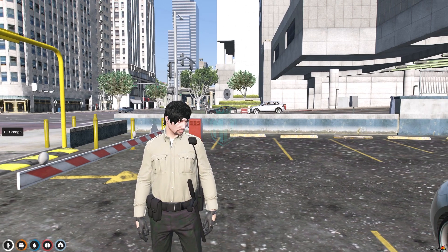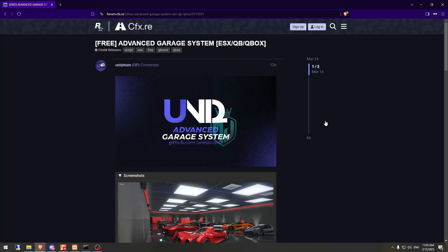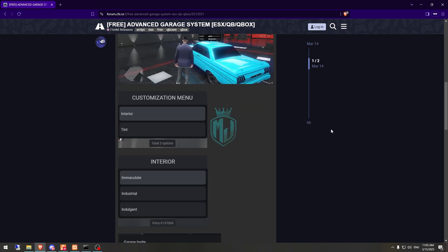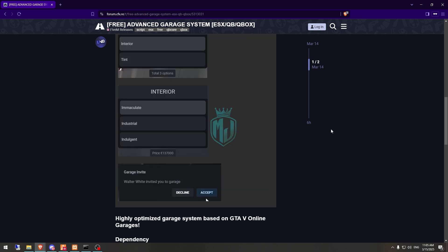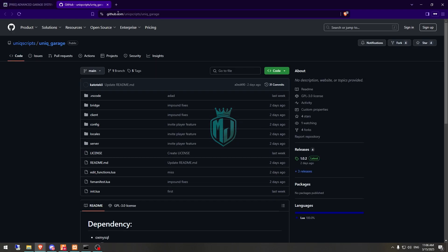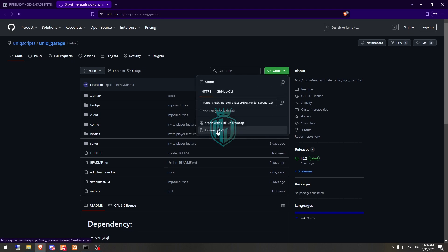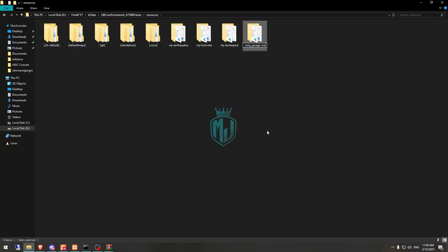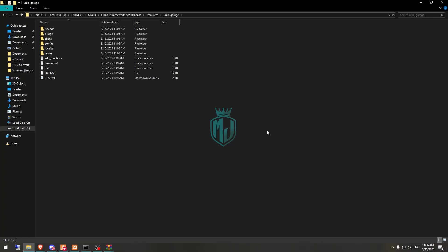You need to just go there first. Right here we have our script. You will get to see this type of garage system. To get it, go to the GitHub profile and download it. After downloading, simply open it and extract the file to your resources folder, then rename it and open it.